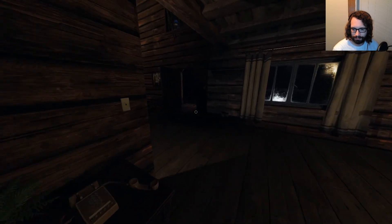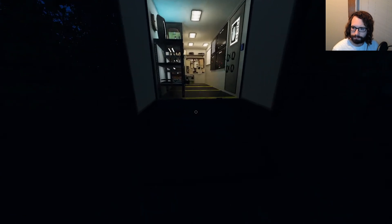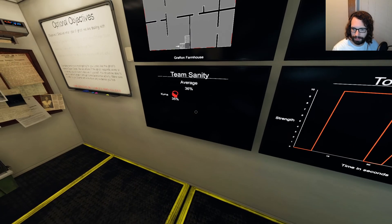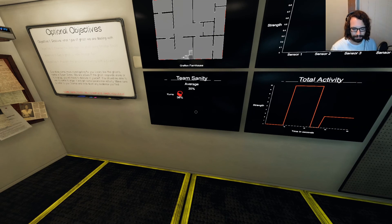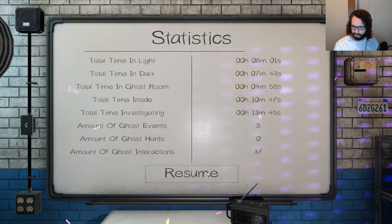Holy shit. And that's a crucifix. Hi, Susan. That really did a number on my sanity, though. That was awesome. Welcome back. Near perfect. And we got to see the poltergeist's hidden ability — well, not hidden ability, but multi-throw ability. That was really cool.